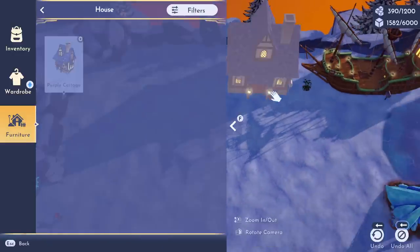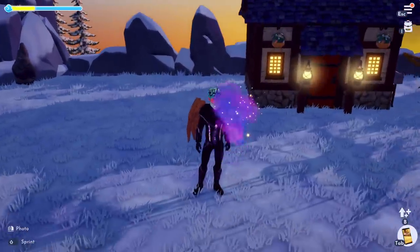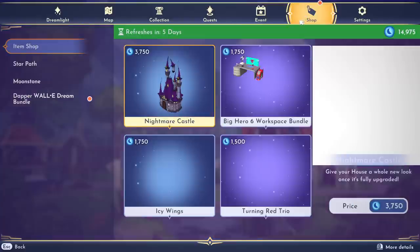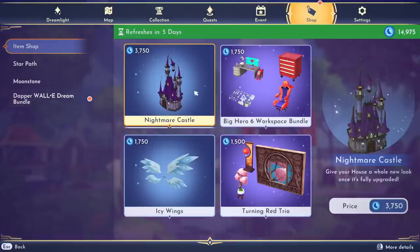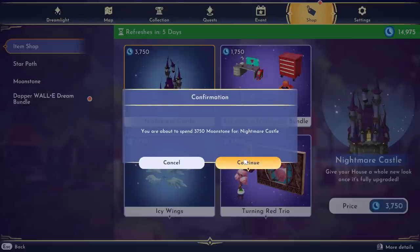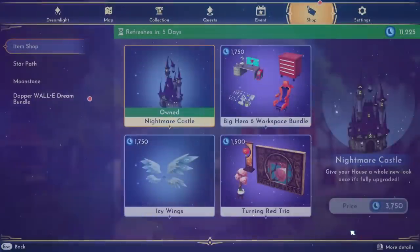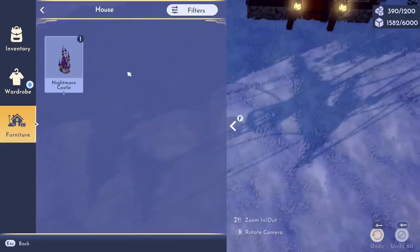I have three houses total on my valley right now. To make this even crazier, just for the sake of this video, I'm going to go to the shop and purchase the Nightmare Castle. It is 3,750 moonstones — absolutely ridiculous price — but I want to show you guys at least four houses, and honestly I just want to buy it anyway. We're going to go ahead and buy the Nightmare Castle, and this is going to give me another house to place down.